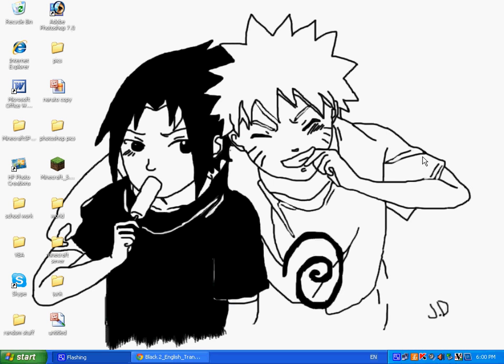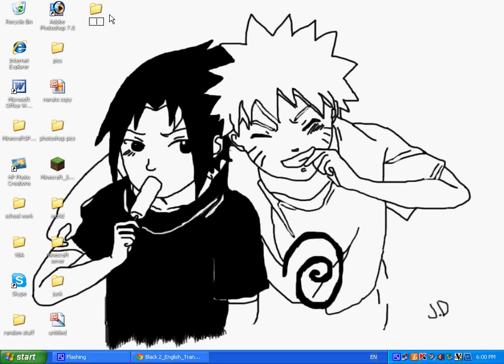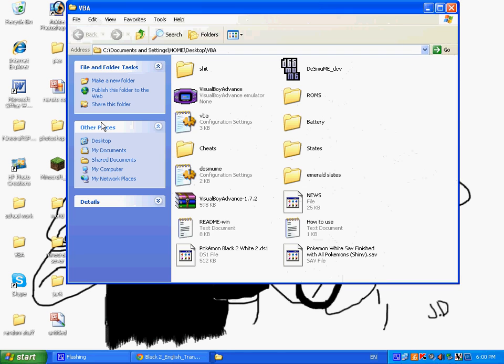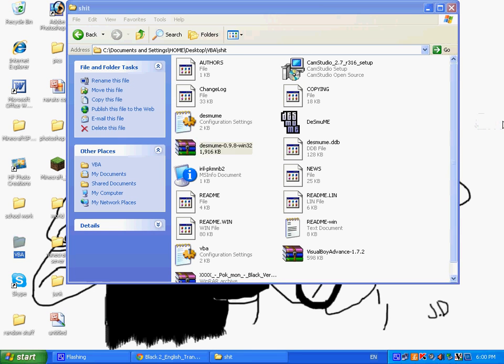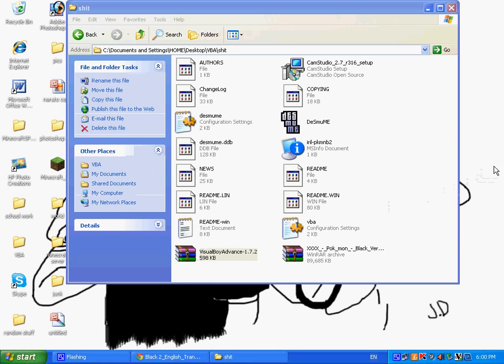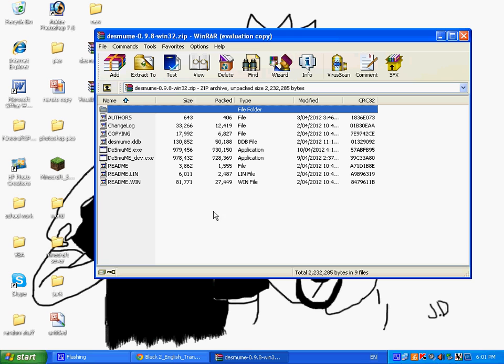Once you've done that, you want to un-WinRAR it all — I'll show you how to do it. What you want to do is click on the two WinRAR files that you have and click extract.